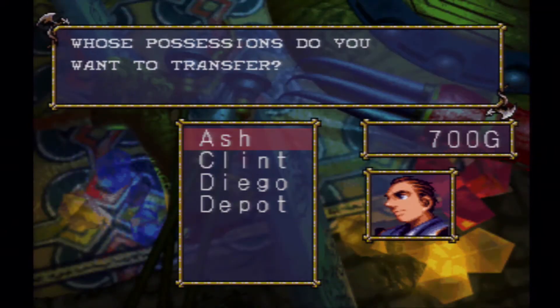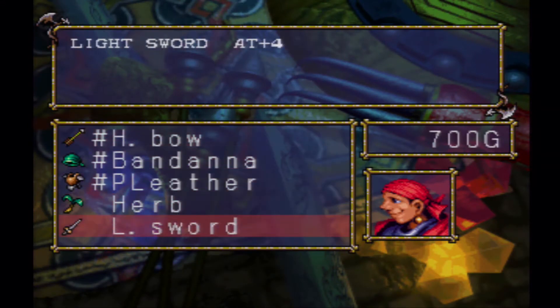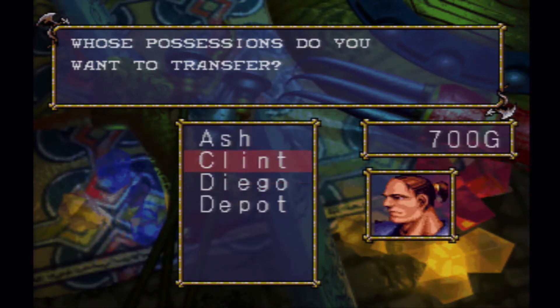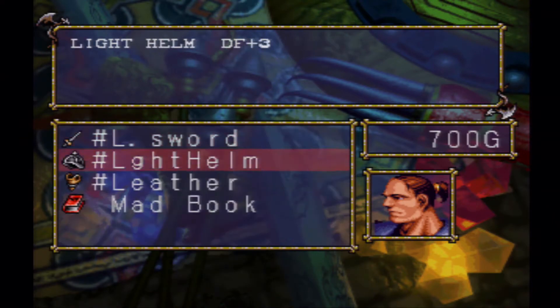Before we move on, let's check our weapons because we got the longsword from the previous battle. What we want to do is give this to Clint — give him an extra two attack, and it'll save us some money so we don't have to pay for that.